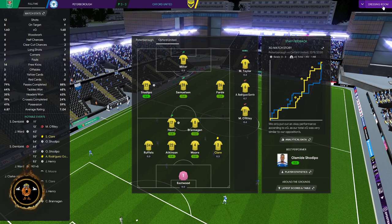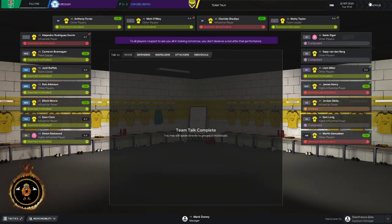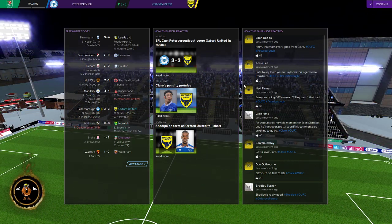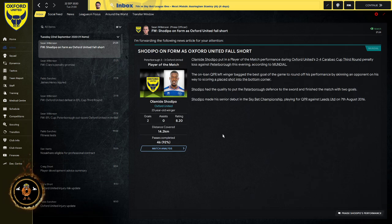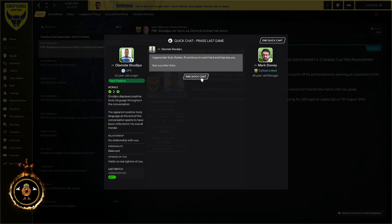They scored in the 95th minute. We were the underdogs and I think we should have won that. So we're out of the cup — we drew 3-3 with Peterborough and lost on penalties. Henry's out again for another four days. Shotipo — well done, great performance with two goals. He was superb.